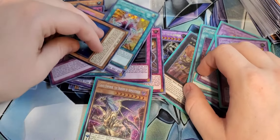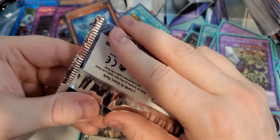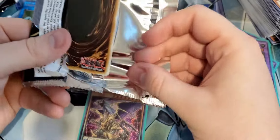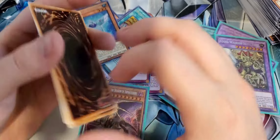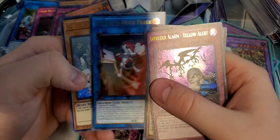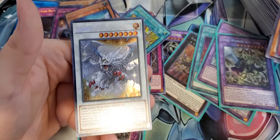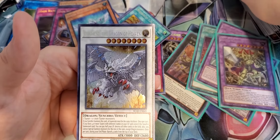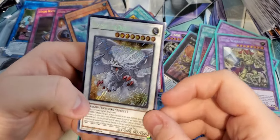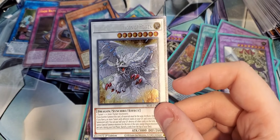Let me know what you guys thought about this set — it's definitely awesome. I love sets like this where you just get value. Appliancer Reuse, Four Mud Skipper, Appliancer Test, and another Dark Spell Regeneration. When Dragon Ra is looking more playable every time I open a pack. So we're on to the last four packs from the first box. Can we hit a Trishula Dragon of Icy Imprisonment? Can we hit a Chaos Emperor Dragon? Or maybe one of those Starlight Rares.